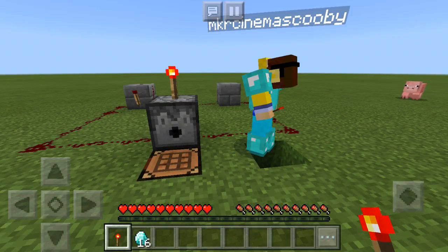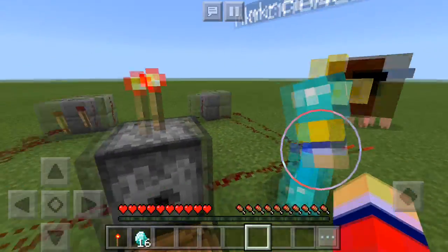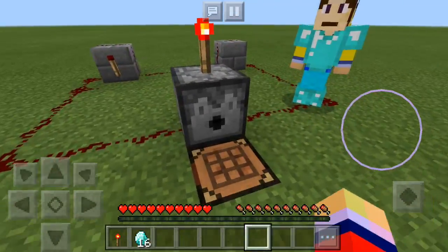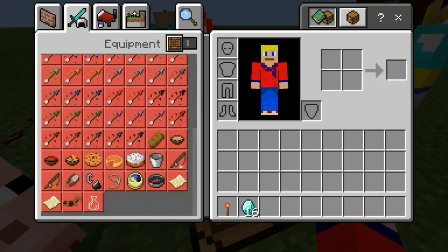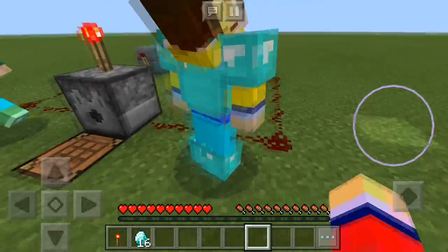The next thing you're going to need is one more redstone torch. Just a quick clarification of this duplication trick: this will work for everything that can be crafted, as long as you have at least some of the ingredients in your inventory. So just keep that in mind when you're duplicating. You can only duplicate things that can be crafted and you already have the ingredients for.